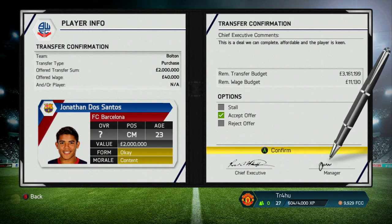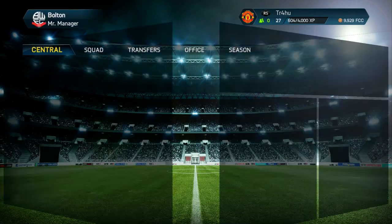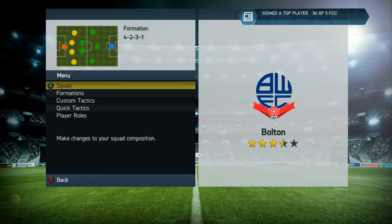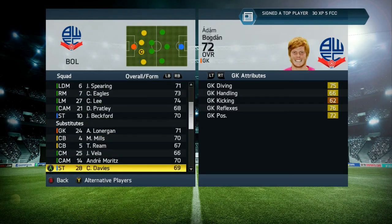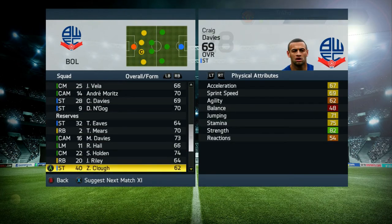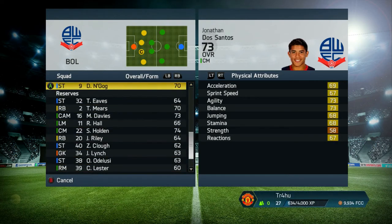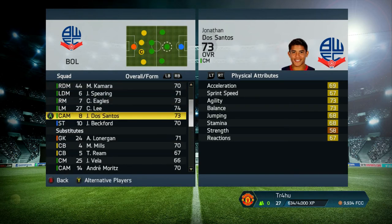He accepted the deal — accept the offer and he's in your team. Now he is 74 rated. There is a higher rated centre-mid — Pratley I think — but actually no, he's not. There is someone who's 75 rated, but I think it was after my first or second game that he did become 74 rated. But there you go — Jonathan Dos Santos is now a Bolton player. He is worth it.